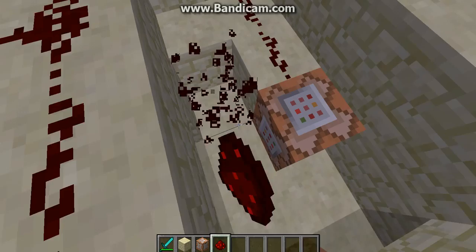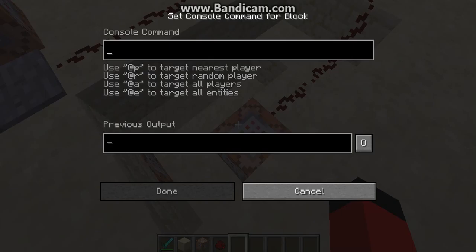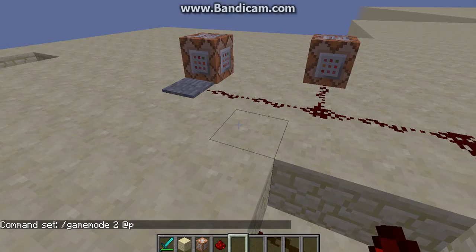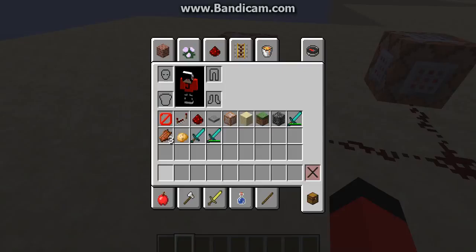This is how it could be improved — by adding a game mode 2 command. Now, sometimes these commands don't work and I could never figure it out. It took me a while to summon that zombie for some reason. But now if we try to go back, it should set us to game mode 2, right?